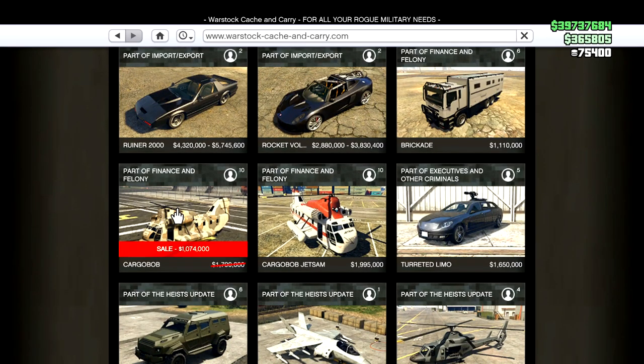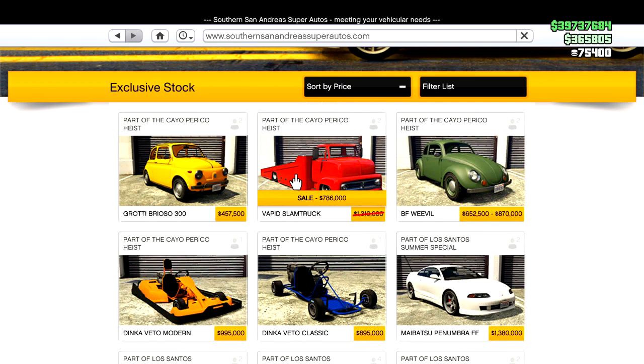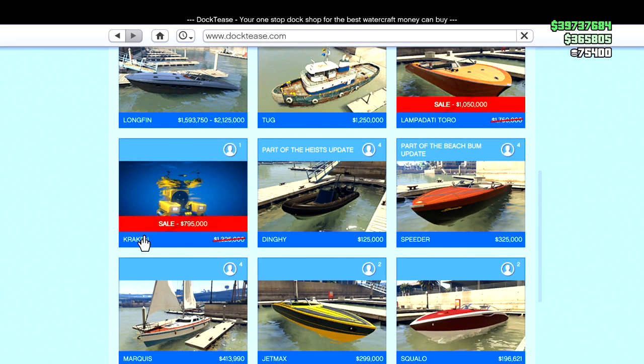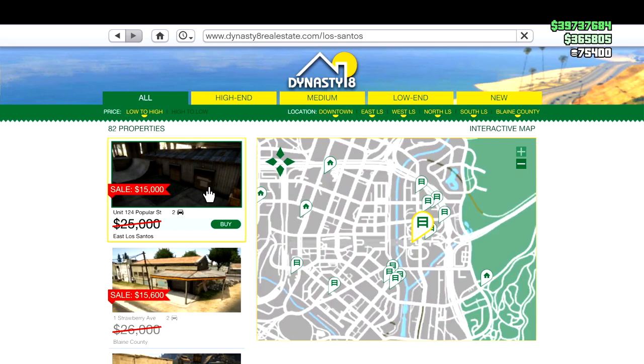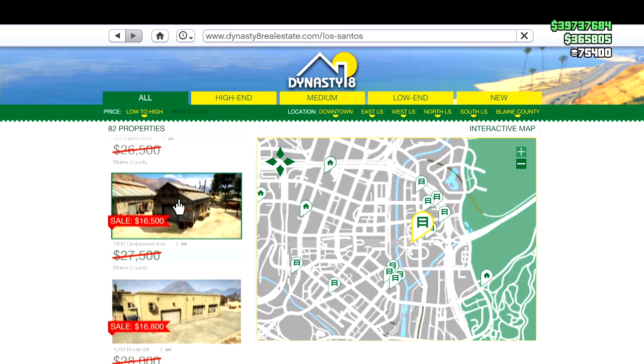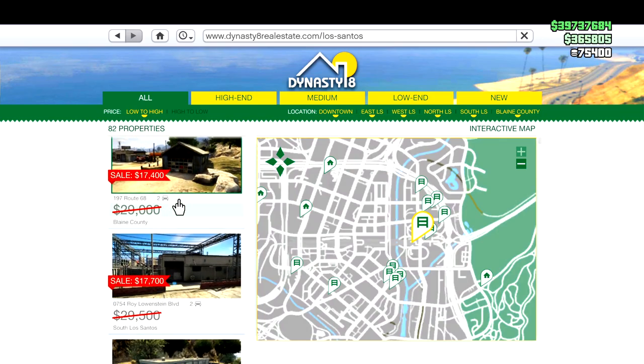Over at Southern San Andreas, the Vapid Slam Truck is on sale. Over on Dock Tease, we have the Lampadati Toro as well as the Submarine Kraken on sale.